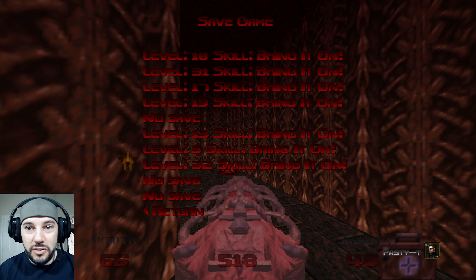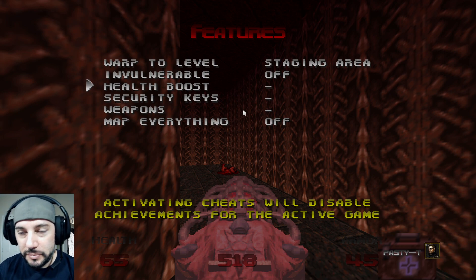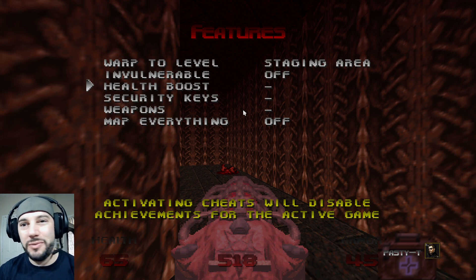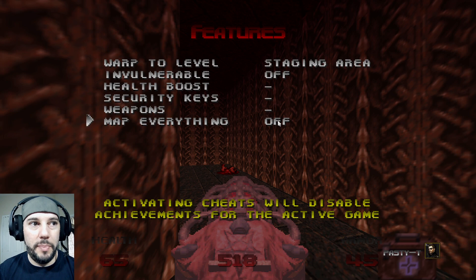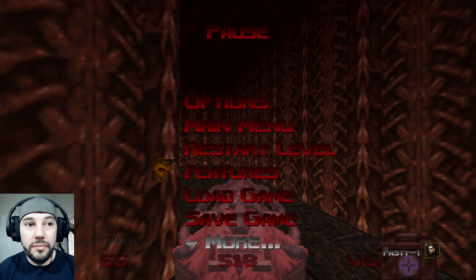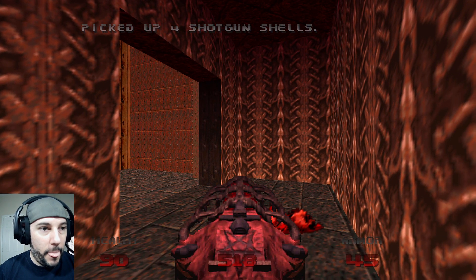Level 32 is a super secret level — that's what they call it. What it does is introduce these features, which we're not going to activate. But this is kind of like all the cheats in the game. When you beat level 32, which is pretty difficult — there's some luck involved and pattern recognition. You can warp to level, do invulnerability, basically give you full health, all the keys, all the weapons, turn on the map. It's really cool. The reason this is important is because the warp-to-level is how you access the fun levels. We're going to do those after I beat the game for a little bonus. But for now, we're going to just play it regularly.